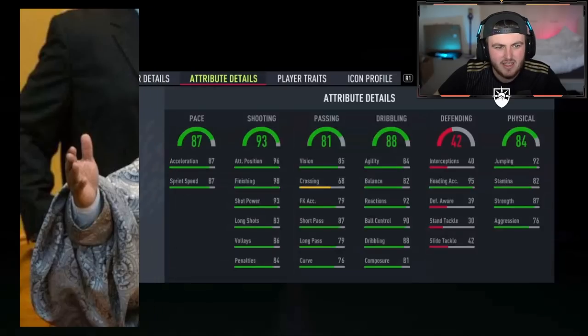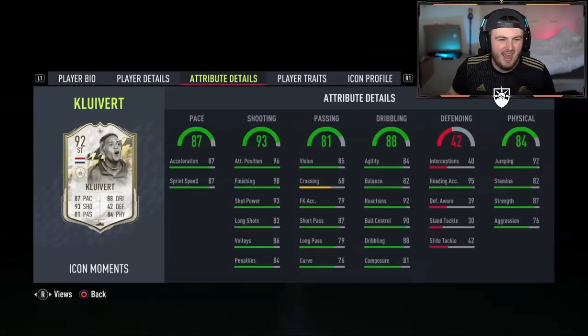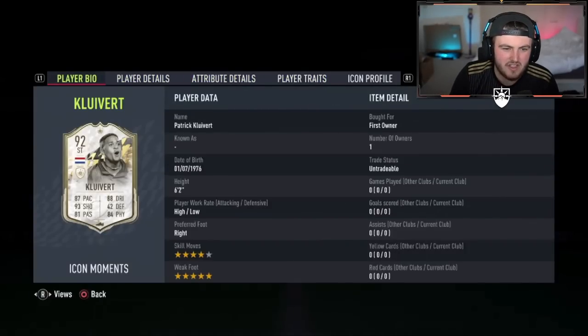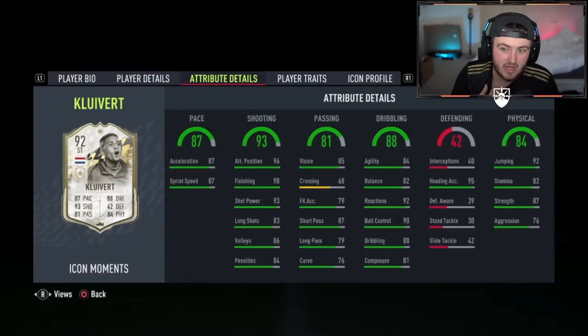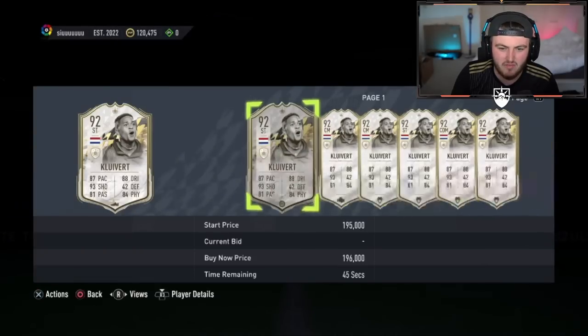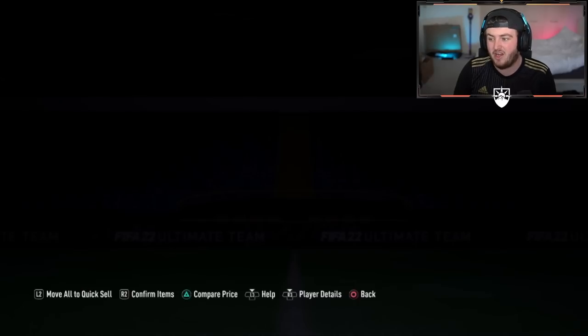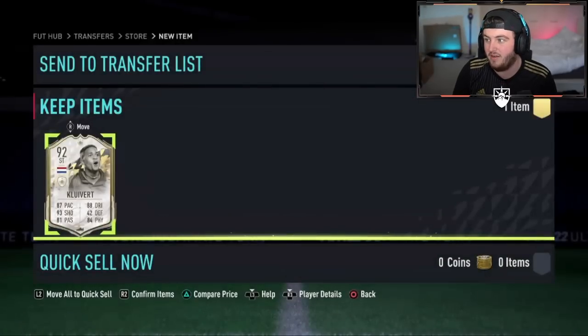It's Cliver. Four-star skills, five-star weak foot, high-low work rates. Probably good in-game, to be honest. Just not ideal. Probably not super expensive either — the fact that that card's 150k is crazy. I actually think that card looks alright, but there you go.